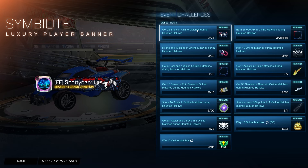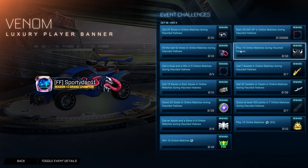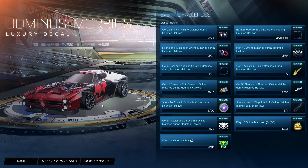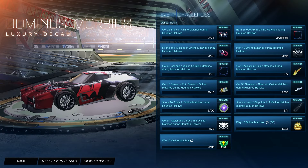So these are the free items you can get entirely for free and they're pretty decent. We have the Symbiote Player Banner for getting 25 shots in online matches — pretty clean, pretty cool. Earn 25,000 XP and you get the Symbiote Luxury Avatar Border. Hit the ball 40 times in online matches and you get the Venom Player Banner, which is really cool for people that love Venom. Play 10 online matches during Haunted Hollows and you get the Morbius Dominus decal. It is free, which is really cool — you really can't complain too much on that one.